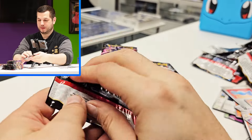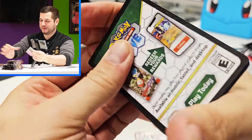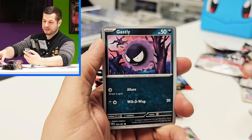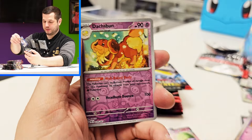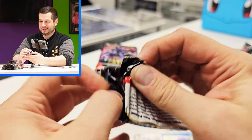I've watched quite a few openings of this set and the Charizard just seems really, really difficult to pull. So hopefully we can actually get it. I thought at the beginning that it was the same artwork as Obsidian Flames but the shiny version — it is not. It's completely different. So I'm looking forward to seeing it in person right here. I've seen it in person, but it was someone else's — I want to pull it.